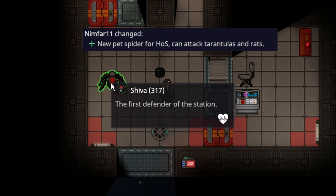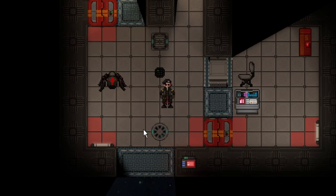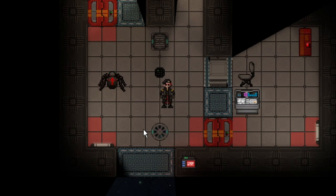The head of security has been granted their own pet. Their name is Sheba, and they are the first defender of the station. They actually attack mobs like rats and other tarantulas. They have quite a lot of health — it takes 90 damage to crit them, so they're basically as tanky as a normal humanoid character, aka the player characters.